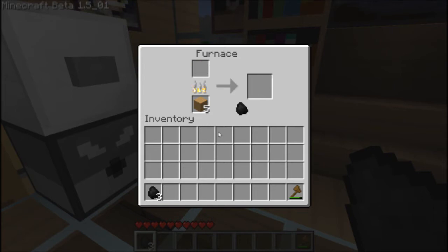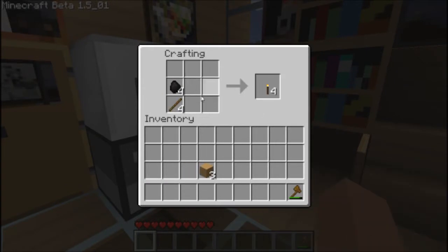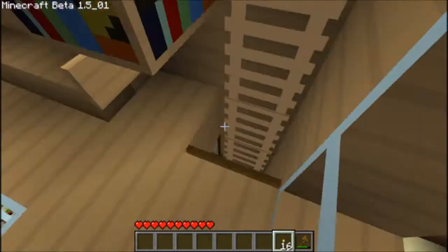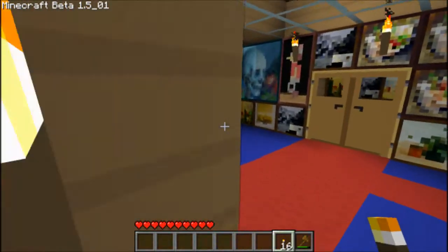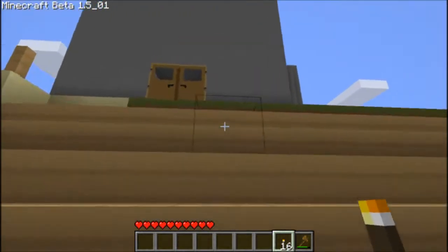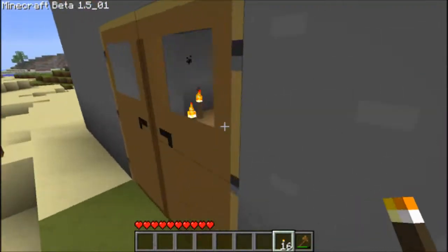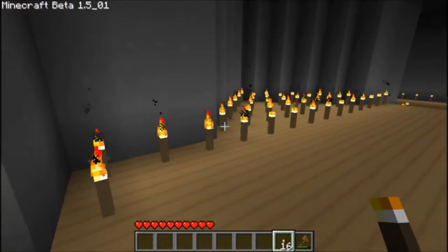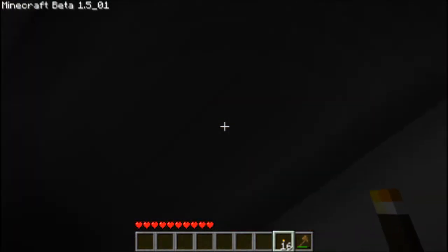And there we have four charcoal — now we can make four sticks and make torches: sixteen torches actually, which comes in handy for the first night. And it has the same level of lighting as a normal torch; these torches are made of charcoal.